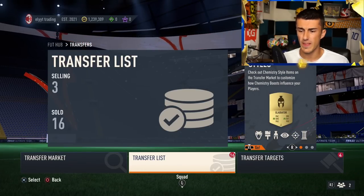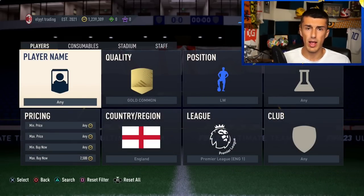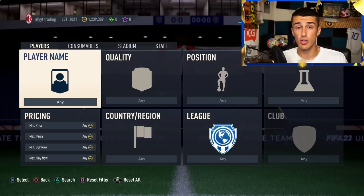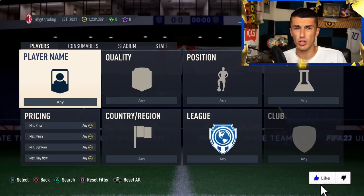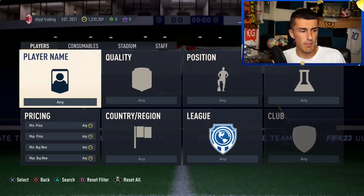The most difficult thing about this method is finding cards that have gone up in price. You can actually go to FUPIN's squad building challenge solutions and find certain cards that have been position-changed to those positions. Let me pull up FUPIN and show you exactly what I mean.